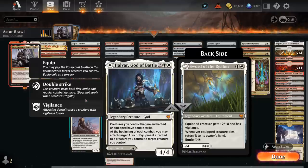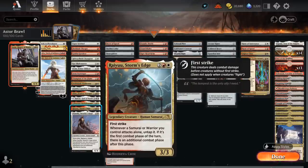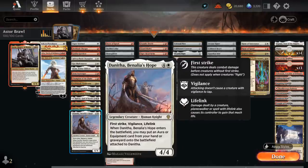Bruinor, updated with Alchemy, is now a 5/4, giving each creature we control a +2 power bonus for each equipment attached to it, and once each turn we can use its ability to attach an equipment to target creature for free. Ryu is a 3/3 First Strike — whenever a Samurai or Warrior attacks alone, we get to untap it and gain an additional combat phase, so if we can equip one creature and significantly increase its power it can set up two devastating attacks. Finally, the new Danitha is still a 4/4 with the same keywords; when it enters the battlefield we can put an aura or equipment from our hand or graveyard onto the battlefield attached to Danitha, saving a ton of mana.